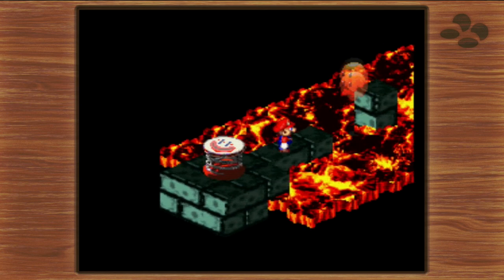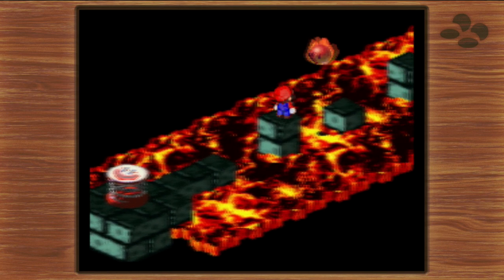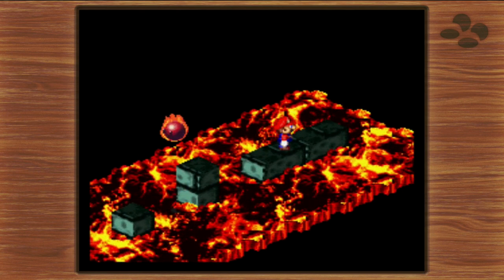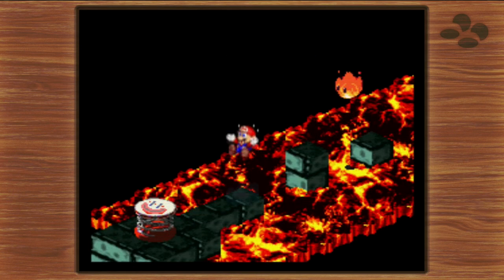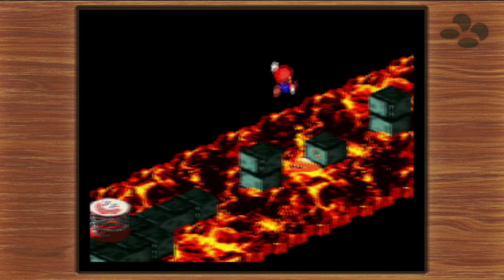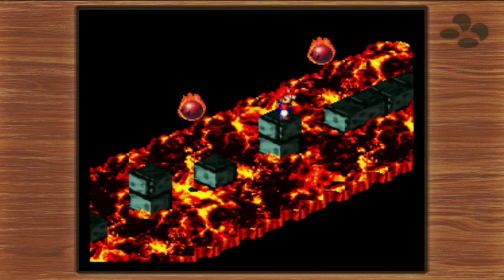Heading into this first area, we have this lava area. Just jumping over these — real simple — but if you land in the fire, you get sent all the way back. Now these fireball enemies, you can fight them if you want to, but they don't give that much EXP or coins, and we will be seeing them later anyway, so I'm just going to bypass them for now.